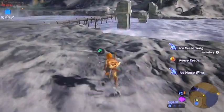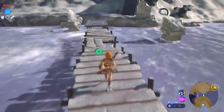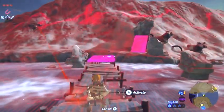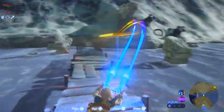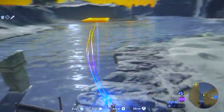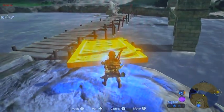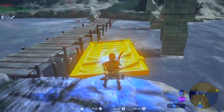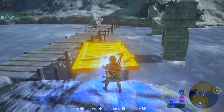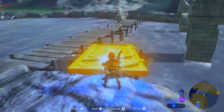Moving right along — there's another korok seed here at this bridge. This one's a little tricky, not going to lie — it's actually underneath the bridge. We need one of these metal planks to get it. You'll see a little pier sticking up, and we need to wedge the plank so it's resting on top of that wooden structure. It's very tricky — you just have to play with it until you get it wedged in right.